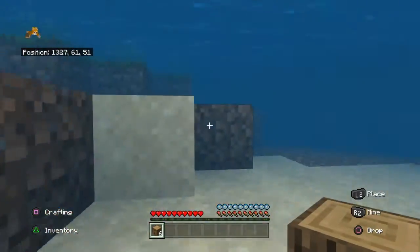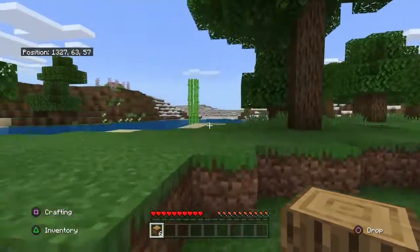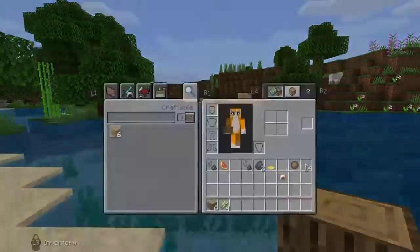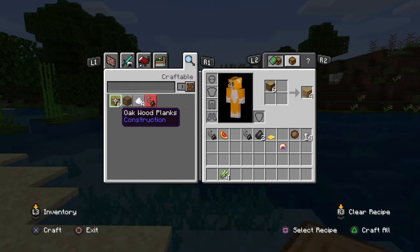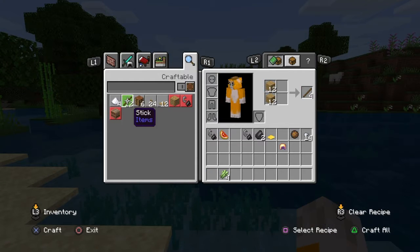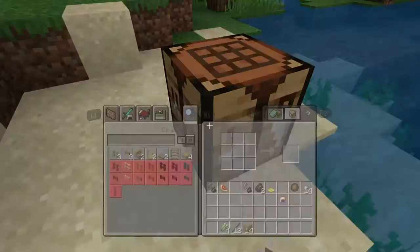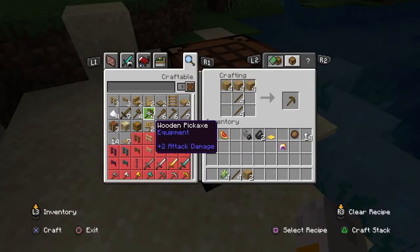Just in case you don't know how to do that — which I highly doubt, but you never know. Get some sugar cane for later. Alright, now let's actually make the crafting table and make a couple of those. Let's make a wooden pick.